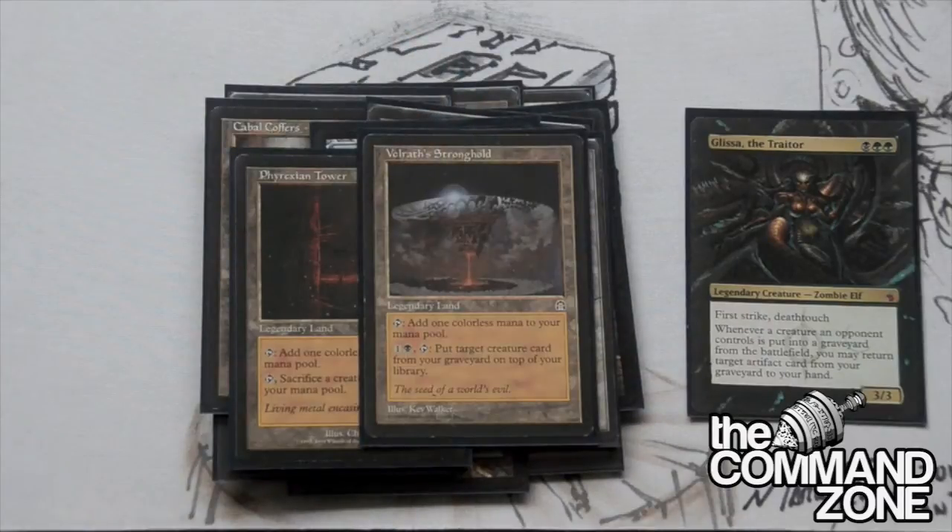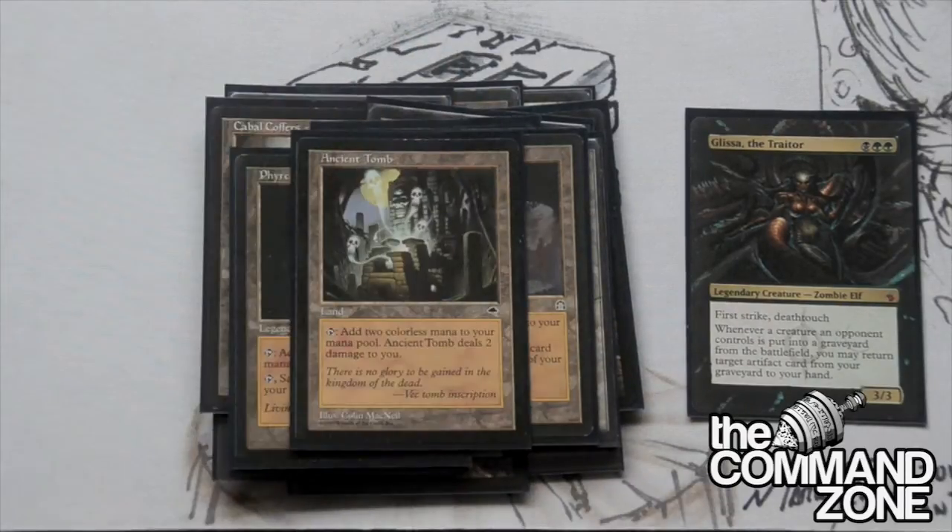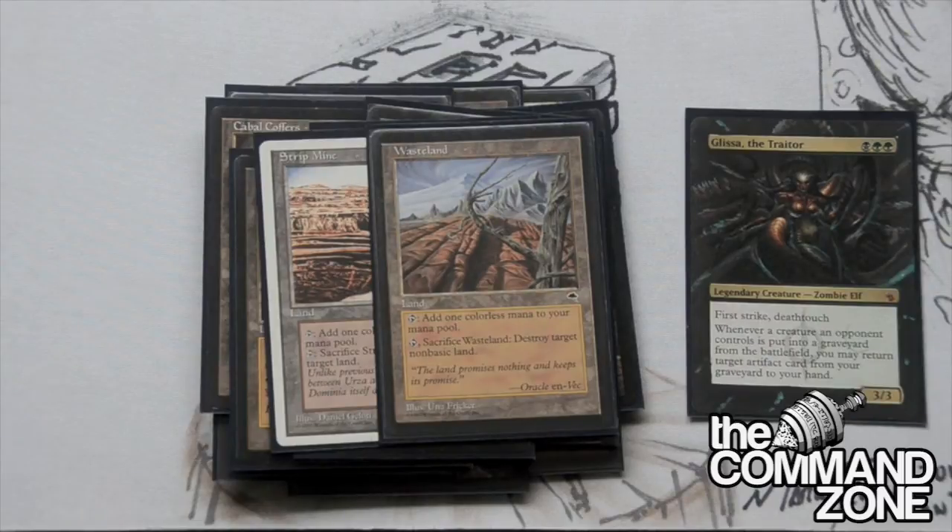We have Volrath's Stronghold, another really good one. We have Ancient Tomb because why not. And then we have two nice lands I really enjoy: Strip Mine and Wasteland. These two are really important in this deck because we have the Crucible of Worlds and Life from the Loam combo. We run Oracle of Mul Daya, we run Azusa - all these cards that just make those two very broken.